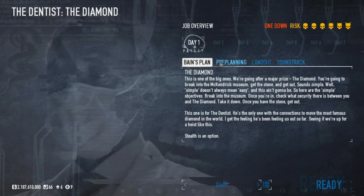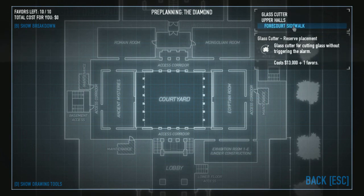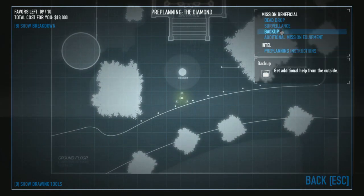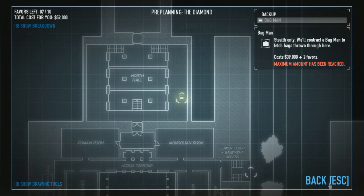Alright, so for pre-planning, I always take the glass cutter for cutting extra loot, and I'll talk about that later. You can only put it in one spot, and that's in your inventory. Next, I get the bag man. You can put it in the north or east window. I always put it in the north just so I can get the diamond to run out if something goes south.